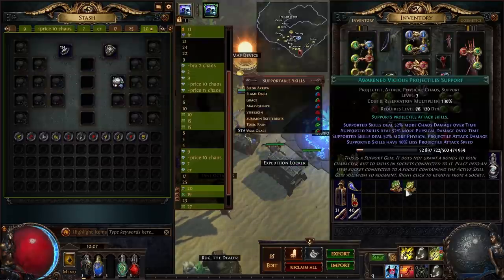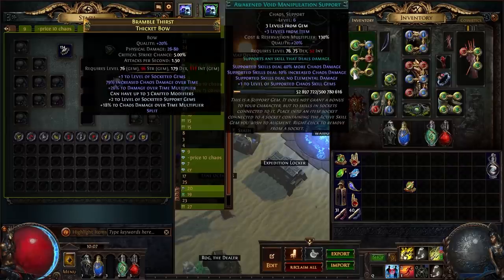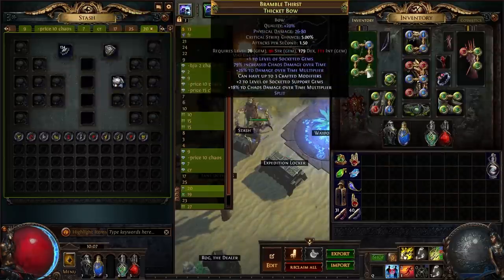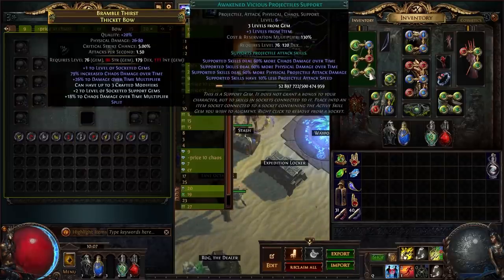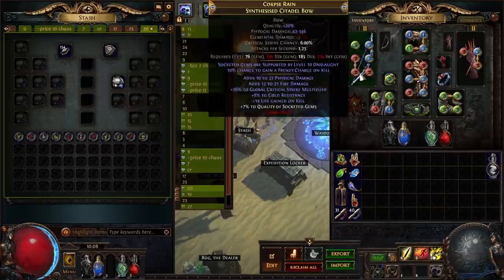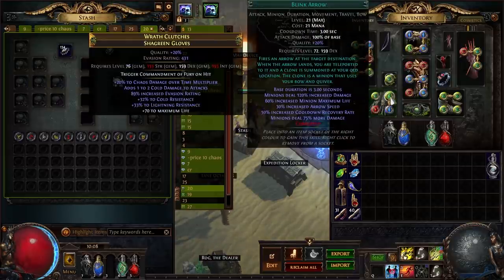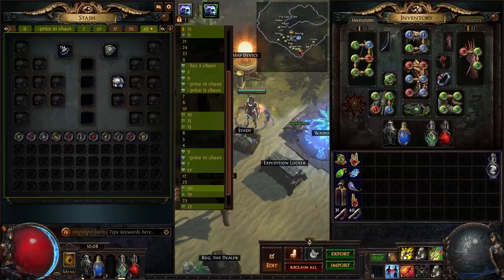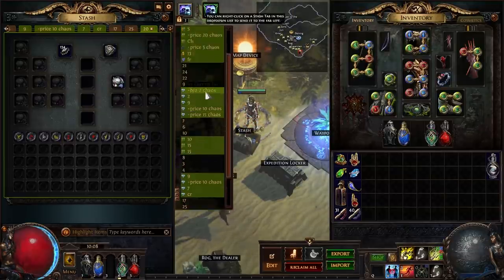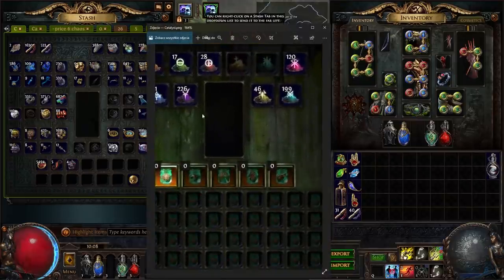I am also leveling Enlighten, and I'm still missing one Unset Ring. I'm still debating maybe removing Steel Skin or Blink Arrow so I could level up even more gems. Let me show you the screenshots of the loot I had after I finished the test — I already bought a mirror from all the loot, so I made screenshots before I did that.